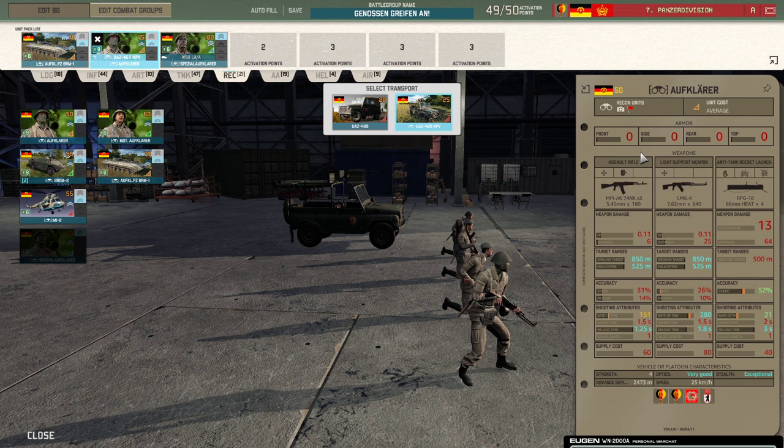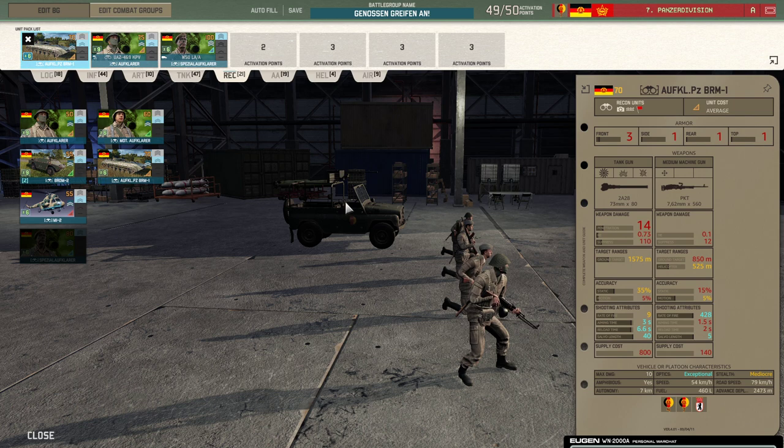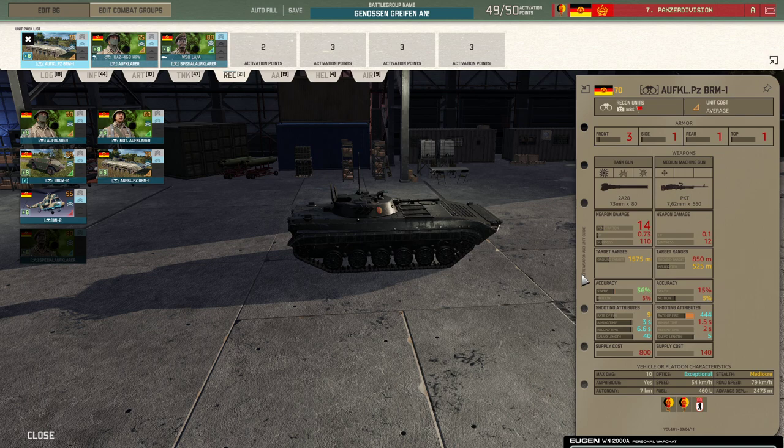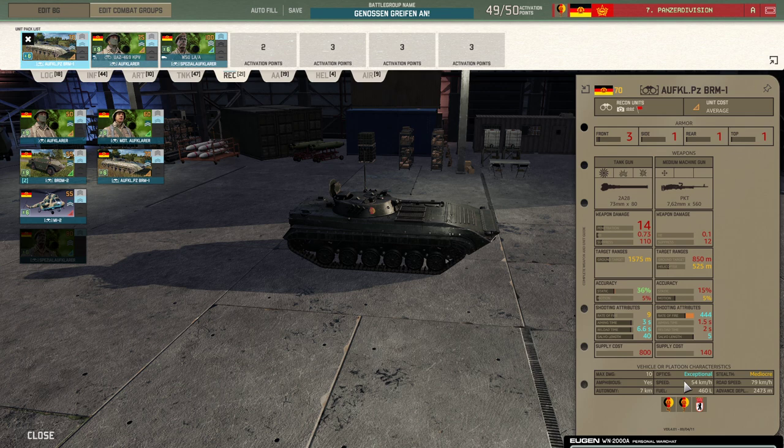The Aufklevers are your cheap recon that you can move around more freely as they're quite affordable, and the Watts is another extra thing that gives you solid reconnaissance. The BRM-1 is what I usually use to accompany my tanks — it has exceptional optics. I keep it just slightly behind my T-72s so I have something with exceptional optics moving with my tanks, really allowing me to spot ambushes a bit earlier than you usually would. Its firepower is not that massive, but three frontal armor can save it from a bit of punishment. Really the exceptional optics is what you get it for.